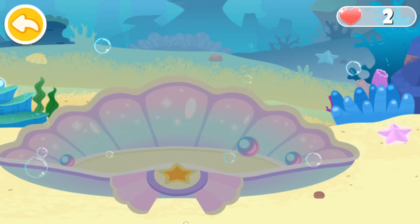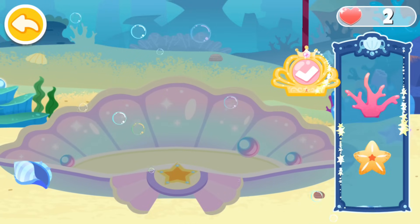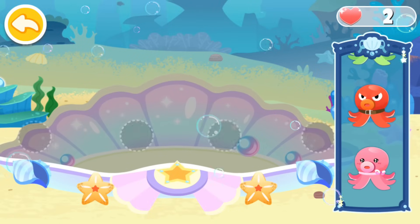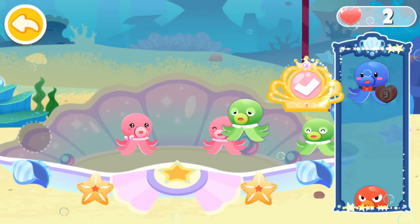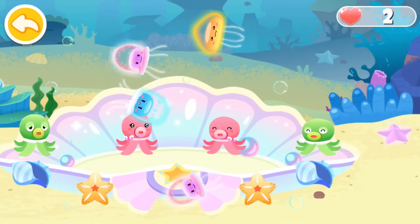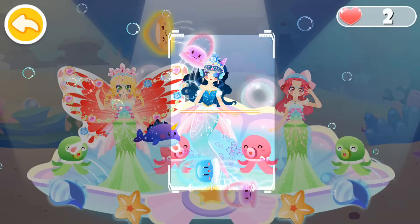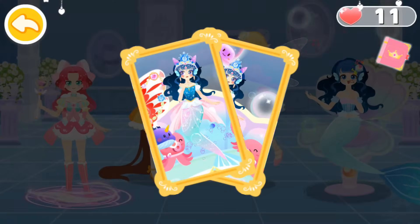The princesses are coming. Let's decorate the seashell stage. Place pretty decorations around the stage. Which little octopus should we choose for the stage? Wow, the dance party starts. Let's go dancing. Let's take two photos for memory. What a wonderful dance party. Let's check out the nice pictures we have taken.